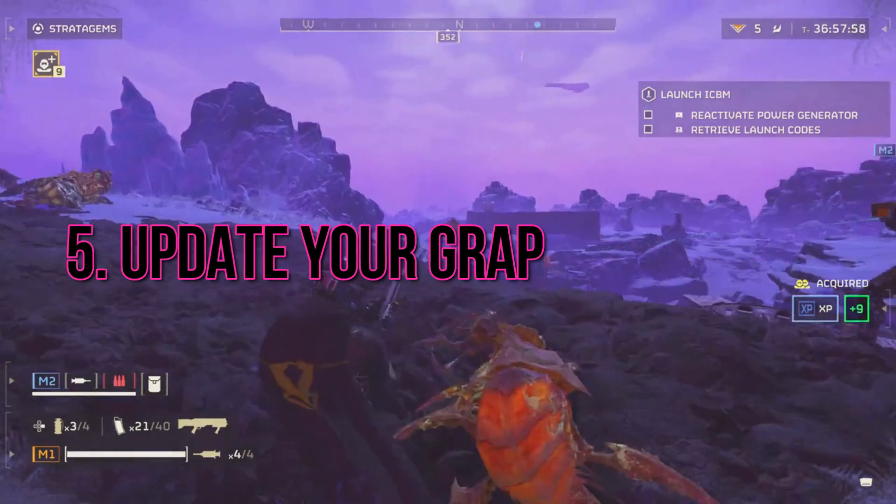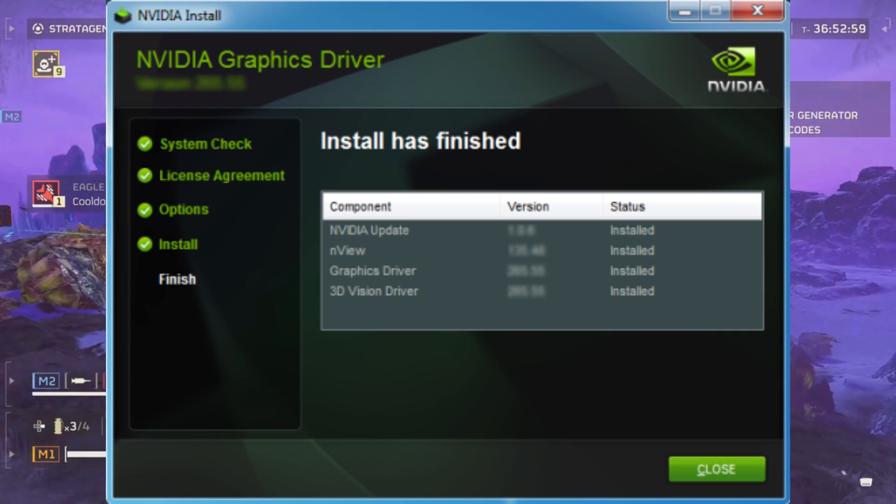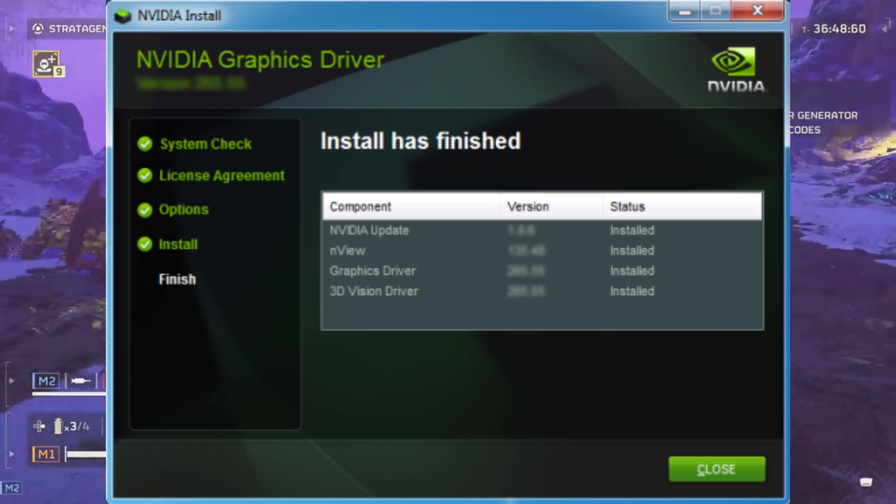5. Update your graphics drivers. Outdated graphics drivers can cause all sorts of problems. Stay up to date by visiting your graphics card manufacturer's website for the latest version.